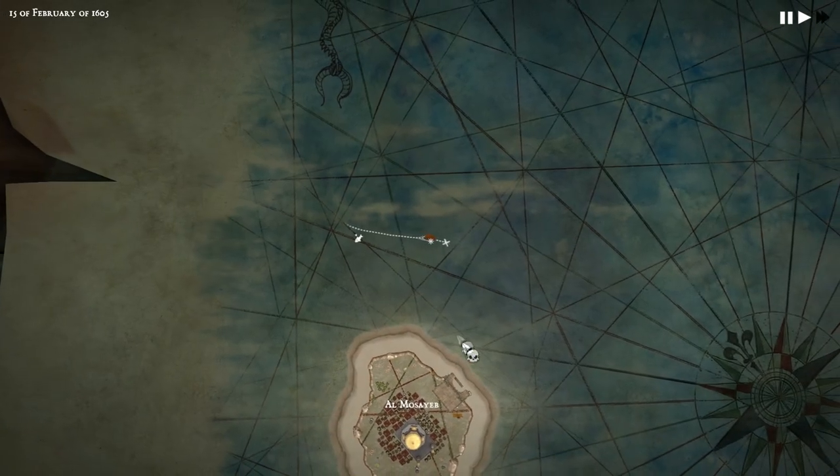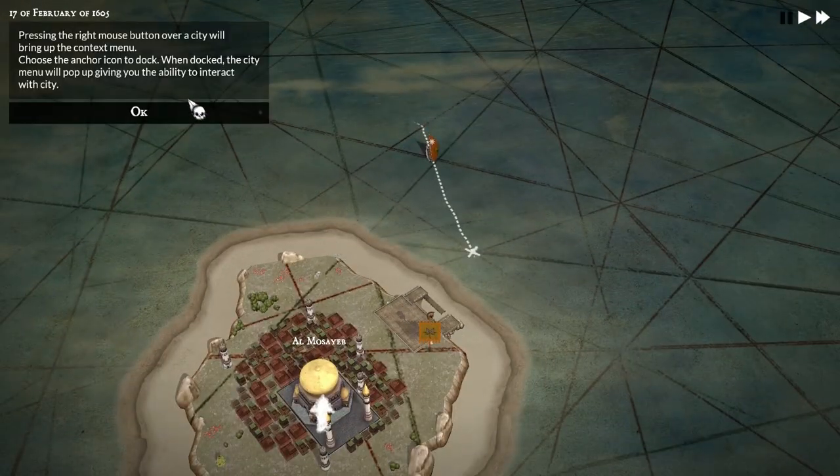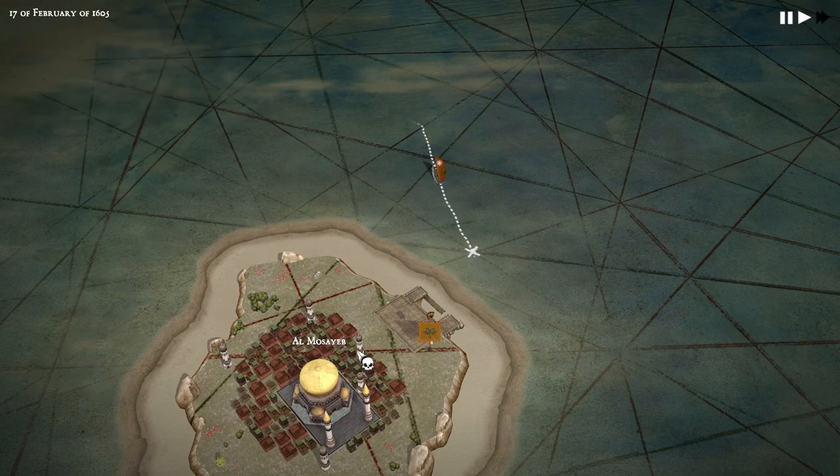I think we just need to look for a town. Well, there's one right there — Al-Mosayyab. Press the right mouse button over a city to bring up the context menu. Choose the anchor icon to dock. When docked, the city menu will pop up giving you the ability to interact with the city. So we'll do that.